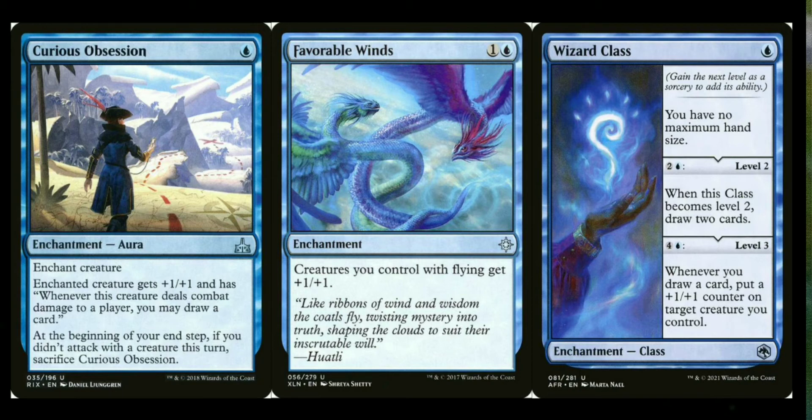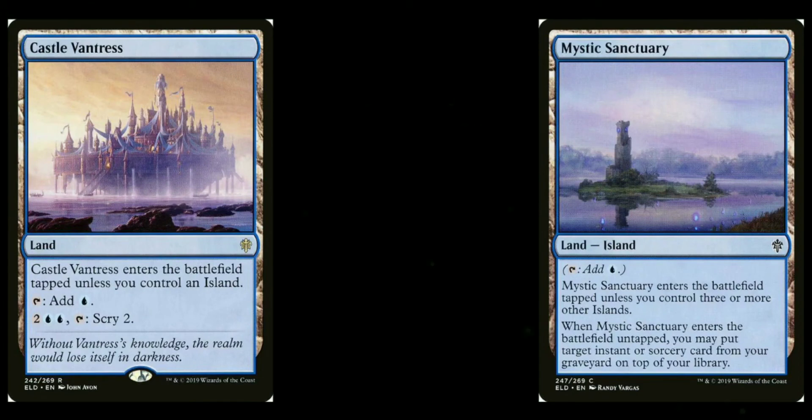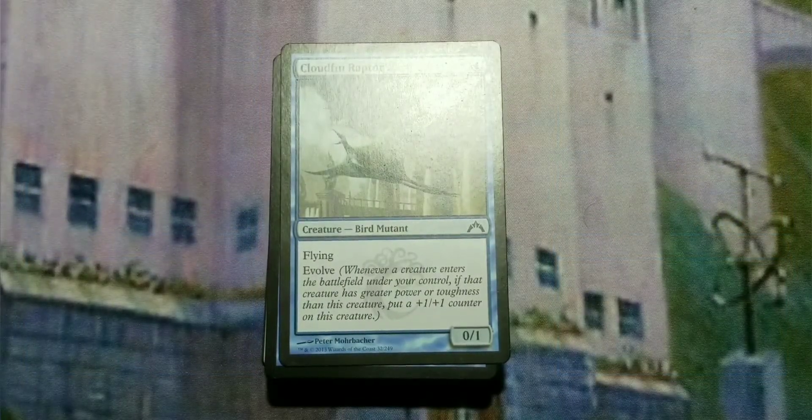You can add Favorable Winds as an anthem for all your flying creatures. For more card draw, Wizard Class is a one-mana enchantment that removes your maximum hand size — great with Kefnet — and at level three, whenever you draw a card you put plus one plus one counters on all your creatures. For lands, Castle Vantress and Mystic Sanctuary from Throne of Eldraine both work well here: one helps you scry for better draws, the other retrieves instants.